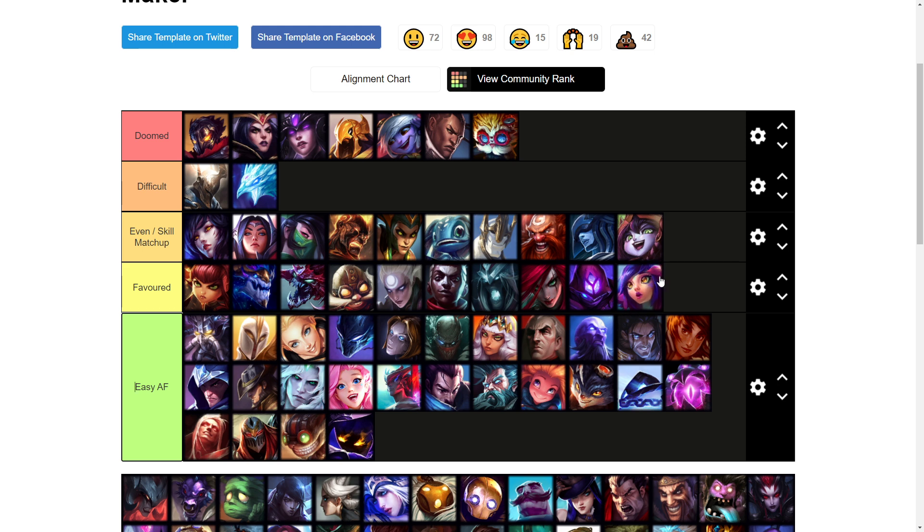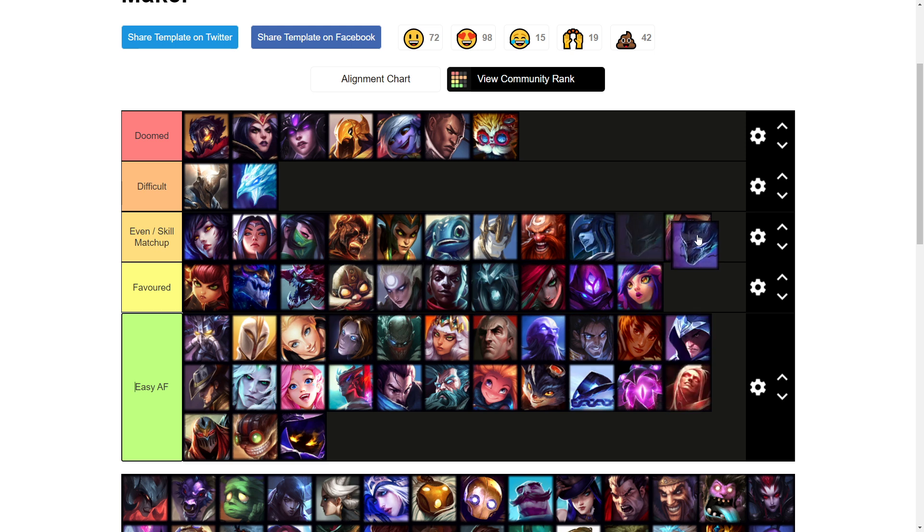Neeko is another lane I'm going to put as favored. She has pretty decent poke, but if she overextends at all you just melt her. It's kind of like a pattern — these mages have very low mobility or very low base armor, so if they ever contest the wave you can just engage onto them and kill them for free.